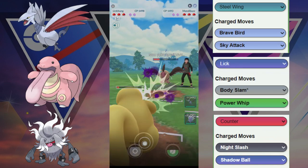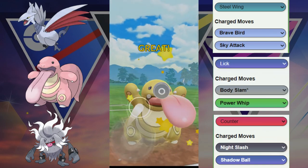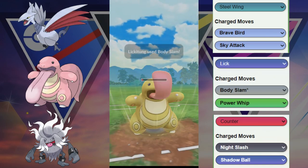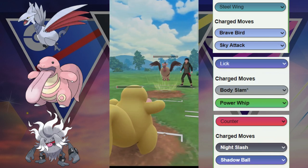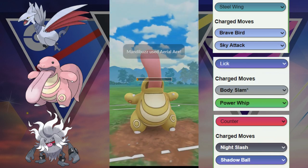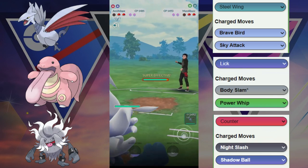Go for this Body Slam and possibly get to another Body Slam. Looks like we do get to another Body Slam here. This is going to be close — unable to take it out right there. They are still able to survive with a sliver of health. They are going to be forced to use an extra Aero Ace right here, and that's going to allow our Annihilape to get the farm down.